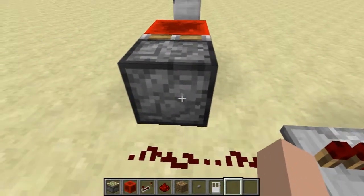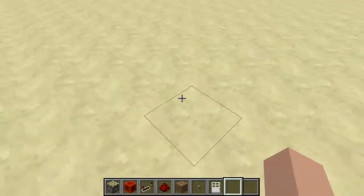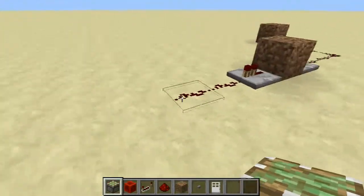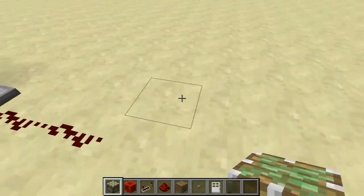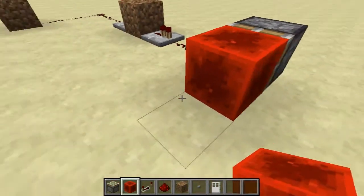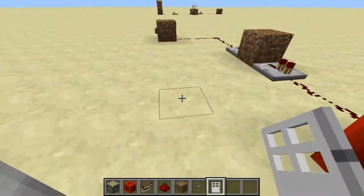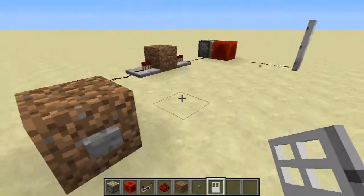You need to change this because it does not work — pistons behave a little oddly with redstone. So place the redstone block, two redstone, and the iron door, and now it should work. Press the button.